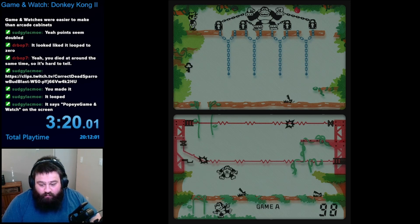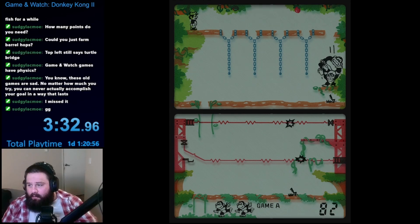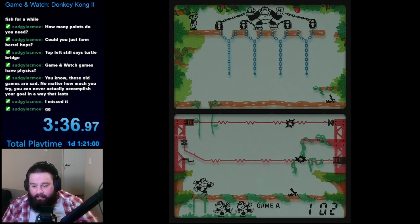The points in this one work pretty similarly to the widescreen version. You earn a single point for every obstacle you jump over, but the big points come when you unlock the chains. You gain a bunch of points for each chain unlocked, and even more every time you free Donkey Kong. Generally, by the time I rescued Donkey Kong, I would often have around 100 points.